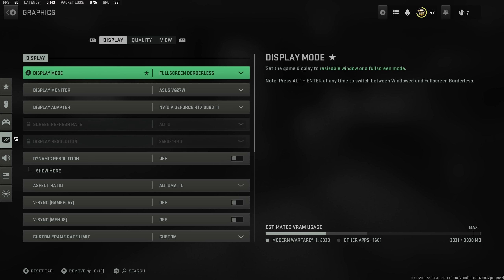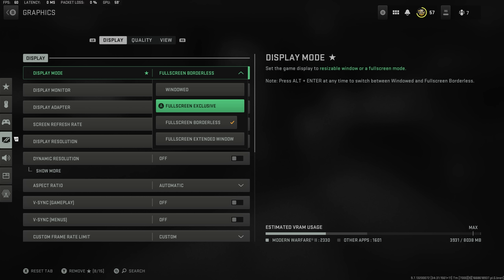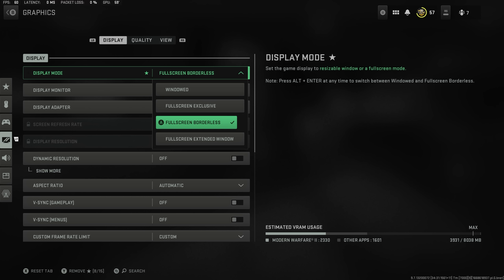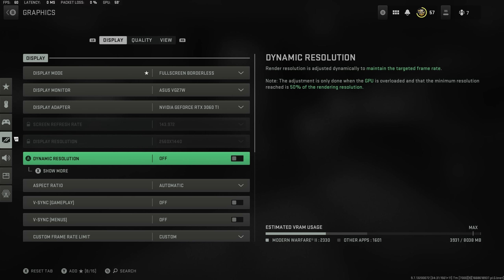Straight into the settings, looking at the display settings, we are going to be turning full screen exclusive on. This is going to give you as many frames as possible. However, if you want a little bit more flexibility — I record into OBS so I have full screen borderless on — but this does reduce your frame rate. We're going to skip over the next couple of settings but make sure dynamic resolution is off.